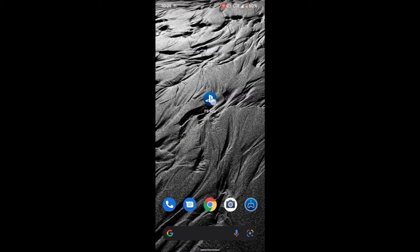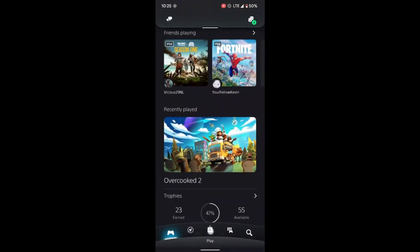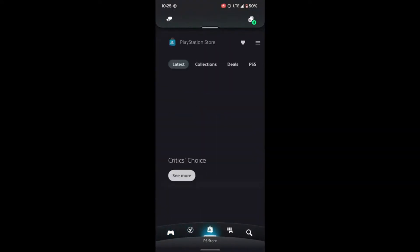Thankfully, there's a workaround to this annoying problem. First, you need to download the PlayStation app onto a mobile device. Open the app and sign into your PlayStation account. On the bottom row of buttons, click the PlayStation Store button.